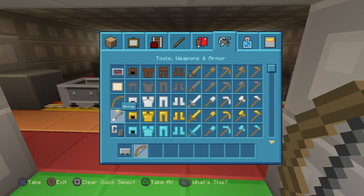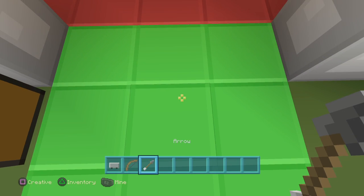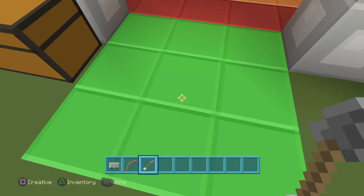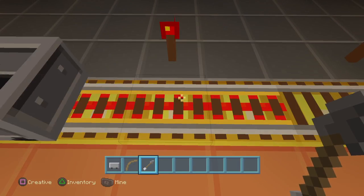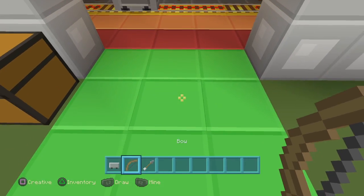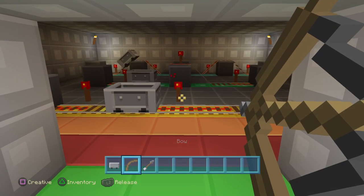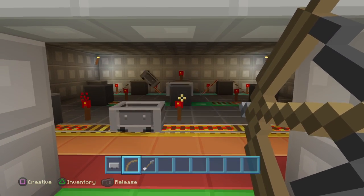This is where the shooting comes into play. With my bow, I can choose to stand on the green for the biggest challenge, the red for medium, or the orange for easy. Obviously standing on the orange for this first level would be really easy, so I'm going to challenge myself and go on the green. Let's see if I can get level one done in one shot.